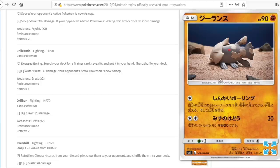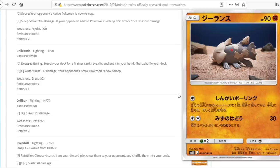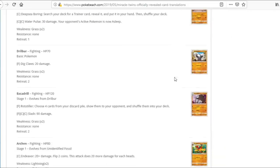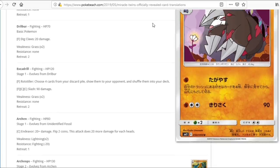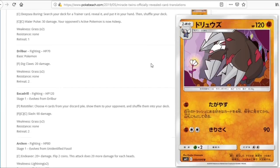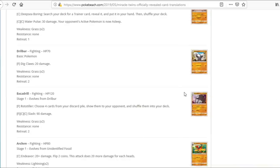We have Relicanth — its Colorless attack searches your deck for a trainer and puts it into your hand. Kind of meh, seems lackluster as a setup Pokemon, and the other attack isn't great either. Excadrill is another old Pokemon we haven't seen in a while. Its attack costs Fighting energy and lets you choose four cards from your discard pile and put them back into your deck — basically the same as a Lanturn from Lost Thunder, which never saw play. So Excadrill probably won't either. Pass.